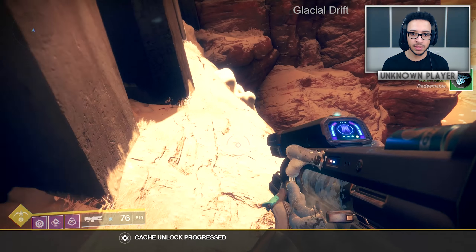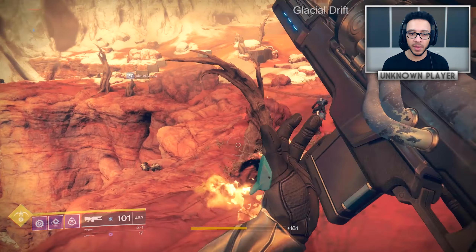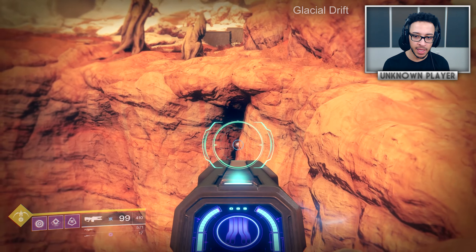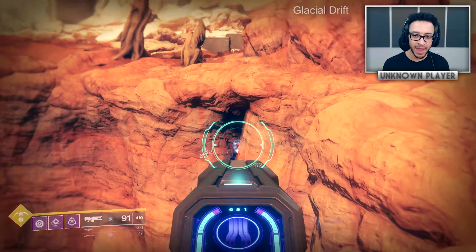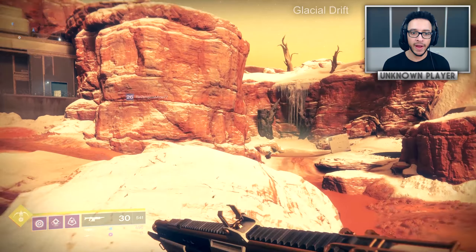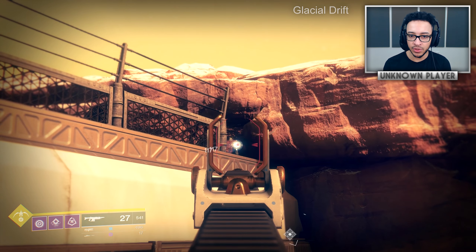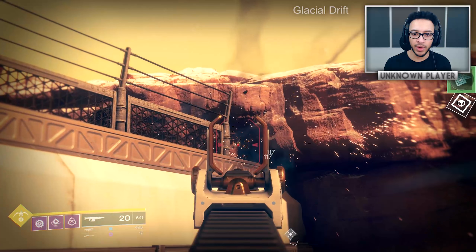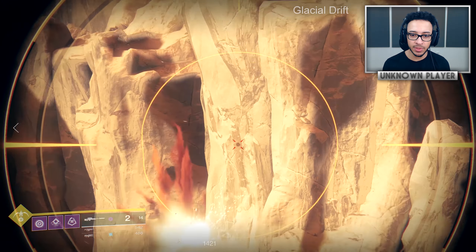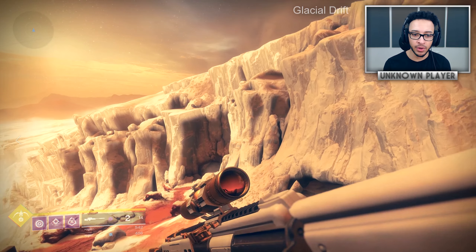None of them are inside campaign or strike locations, they're all in patrol on Mars. Another one is in between a crack - again Arc, so use the Cold Heart. Some are more obvious like a white one which just requires a kinetic weapon - no element needed. Looking left up high you can see another one glinting, some of them do make it a bit more obvious. There's a ledge you can't jump on top of, so you need to stand on something tall.